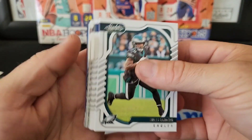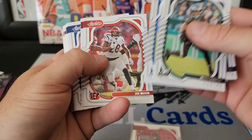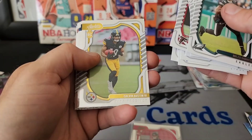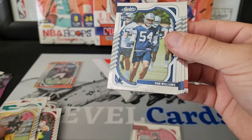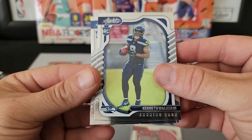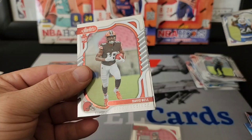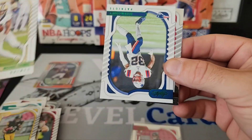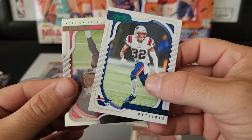Doesn't look like we got anything in this one. Herbert, TJ Hawkinson, Calvin Austin the Third, Sam Williams, Kenneth Walker the Third, Kair Elm, David Bell, Michael Thompson on the green, Devin McCourty on the green.